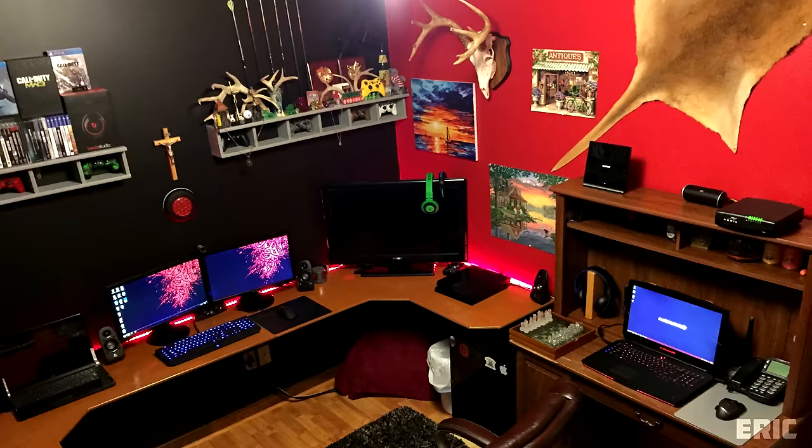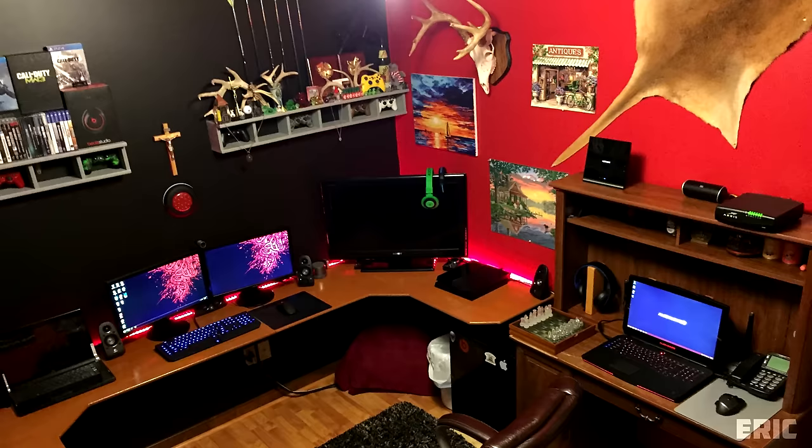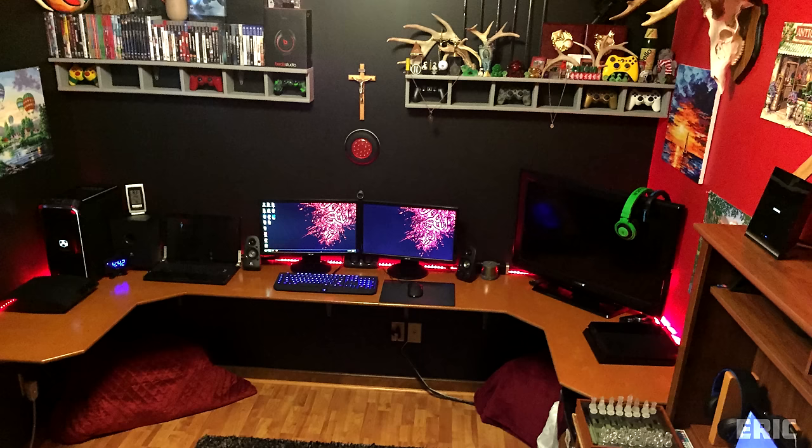Next up is Eric, and we have a man cave setup. You have my approval for the black and red walls. Starting from the left we have a Dell XPS Studio laptop, then your actual desktop, followed by a 36-inch Sony Bravia TV hooked up to your PS4, and lastly an Alienware 17 R2 gaming laptop hooked up to a pair of Astro A40s. You've got all your bases covered — productivity and gaming laptops, console gaming, and PC gaming. Combine that with your mini fridge and you're guaranteed no sunlight for weeks.